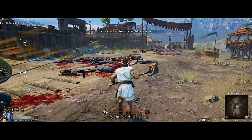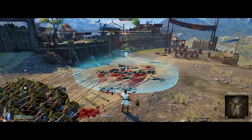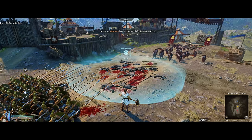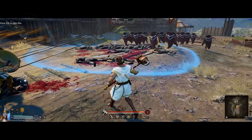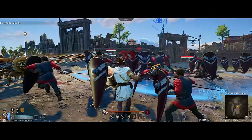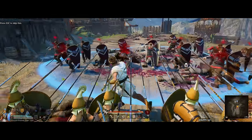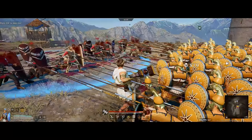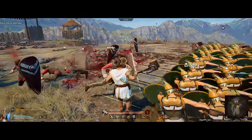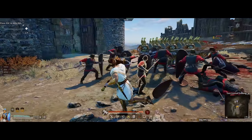Using the three ability, Divine Gaze, creates a circle on the ground. Once enemies enter the circle, they start building up exposure stacks. Once they hit five stacks, a little red eye appears on them, indicating you'll deal 40% extra damage. You can combo this with the two burst ability to deal a ton of damage to enemies within that circle.